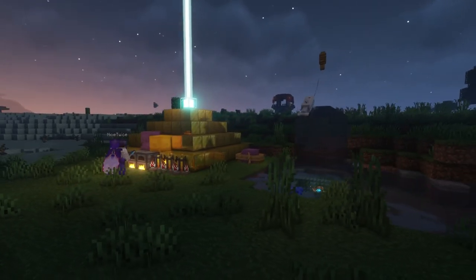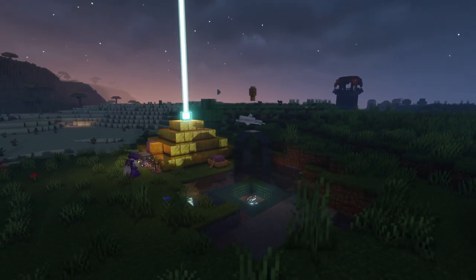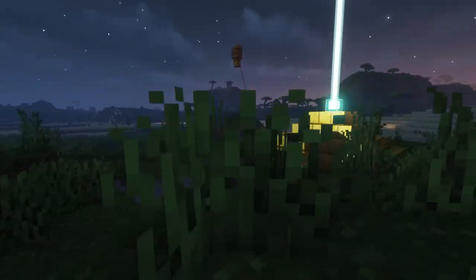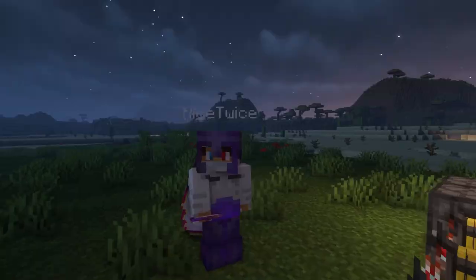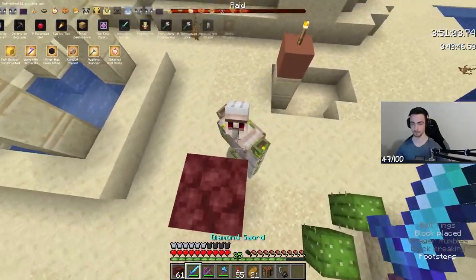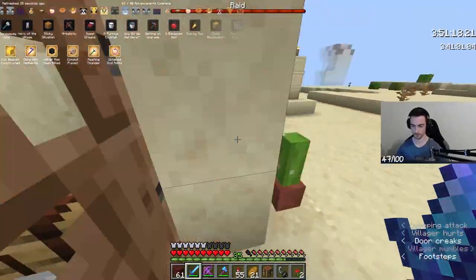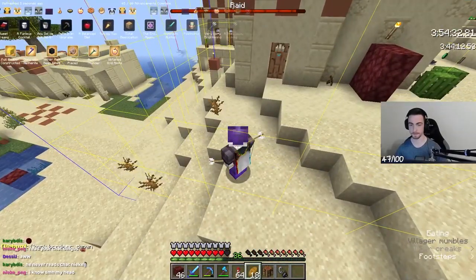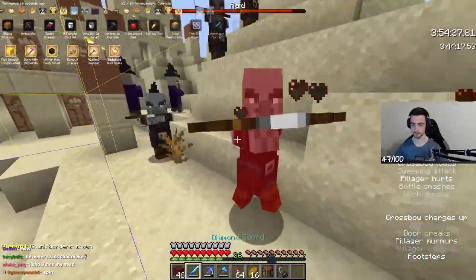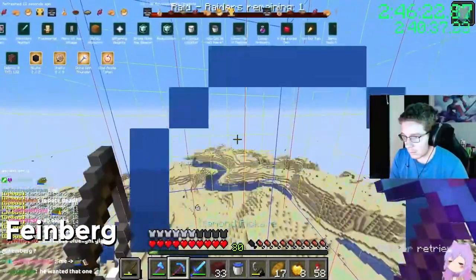Once you have all that information, start building your setup: build a full beacon with Haste and Regeneration, build the conduit nearby, brew all your potions, kill the wither to obtain a nether star for the beacon, and let the wither kill nearby passive mobs for wither roses. Then get ready for the raid — make sure to kill every kind of raid mob once for Monsters Hunted. Get rid of the golem, trap the villagers and kill them if there are too many so they won't summon a new golem.